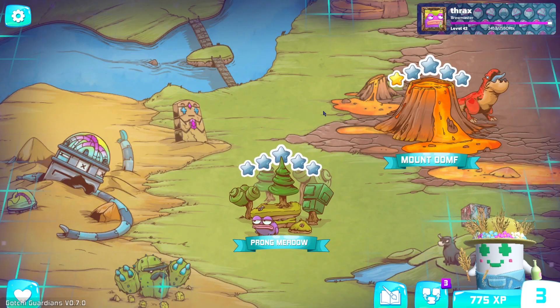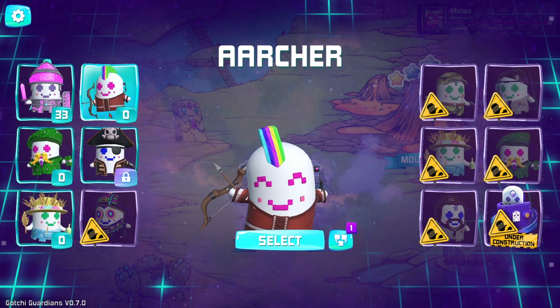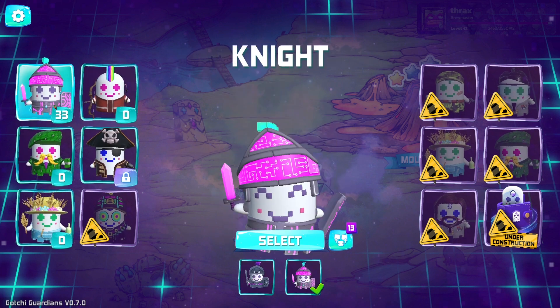To start playing, first select a Guardian. Different Guardians have different strengths, so check out their skill trees to see which might suit your playstyle best.